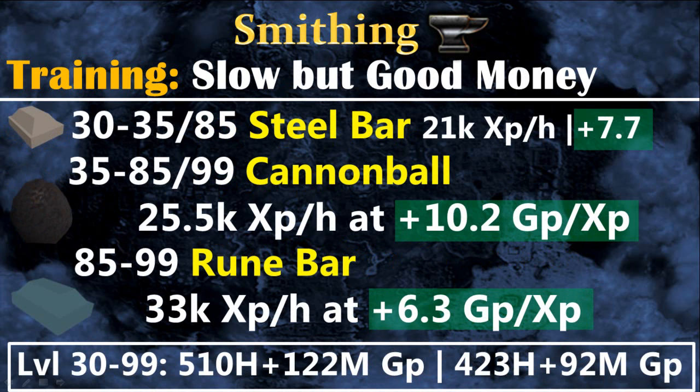For the slow but good money method: from level 30 to 35 you train by making steel bars, then from level 35 to 85 you make cannonballs, which are the best way to make money while training smithing. However, I only recommend cannonballs if you have done the medium Morytania tasks, otherwise it doesn't worth it. If not, simply continue with steel bars all the way to level 85, then at level 85 to 99 you can make rune bars, which give better experience than cannonballs and also give really good GP — 6.3 GP per experience.